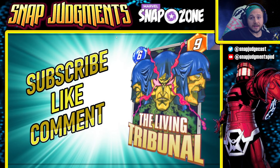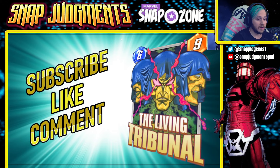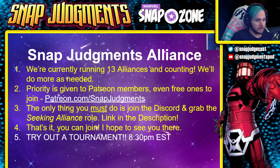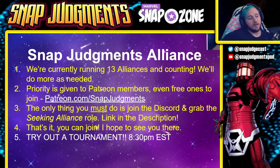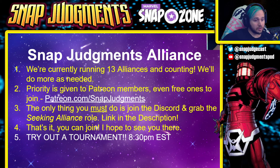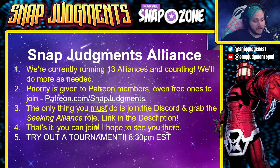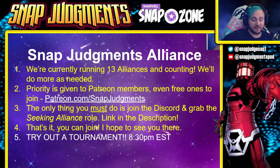Remember to subscribe, like, comment — do all the things to boost the video. There is a season pass giveaway going on. Snap Judgments Alliances — we are currently running 13 alliances and counting. Priorities given to Patreon members, even free ones. Go to patreon.com/snapjudgments. The only thing you must do is join the Discord and grab the Seeking Alliance role — link in the description. Come join us and try out a tournament at 8:30 PM Eastern Standard Time.